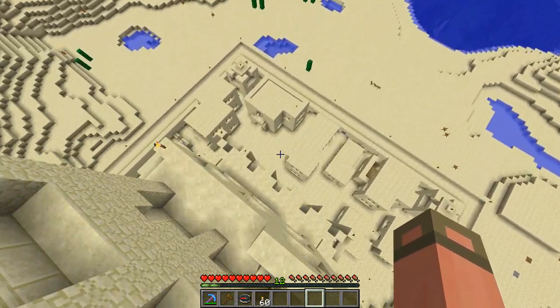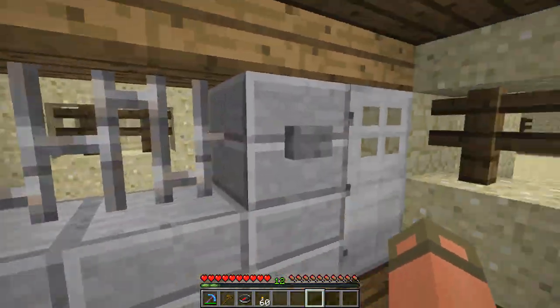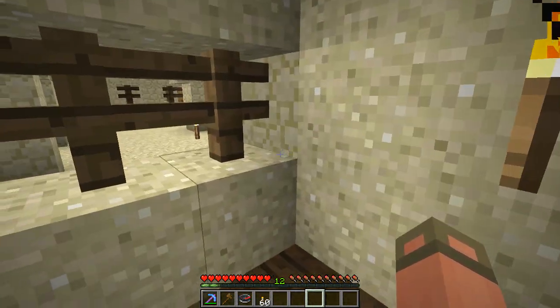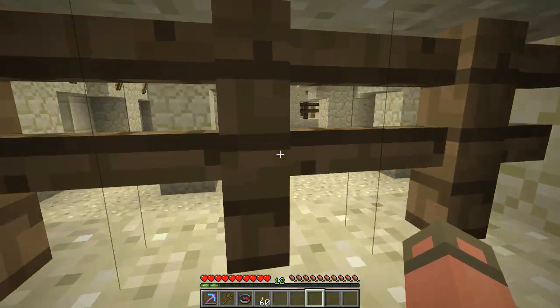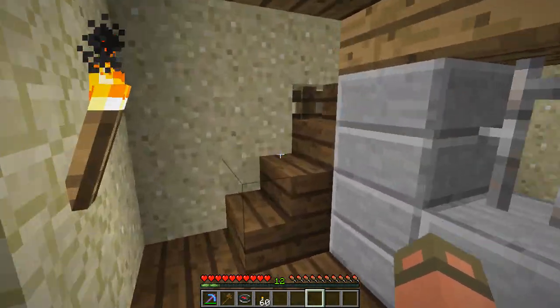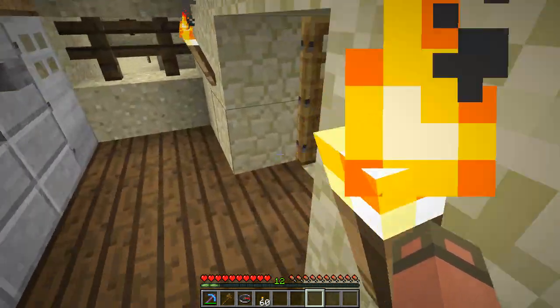We're going to take the quick way down and just jump down. Bam. We have a bank right here — not bad, got to have a bank. I'm not sure what this room would be used for. Maybe to wave at the people, or maybe that's where they keep the money so people can actually see and just go in there and take all the money.